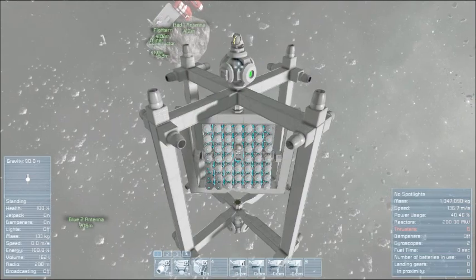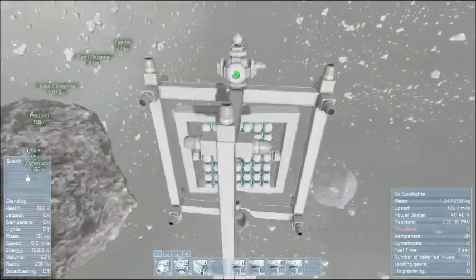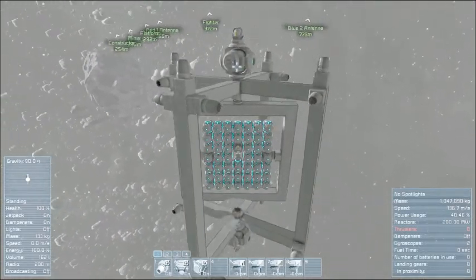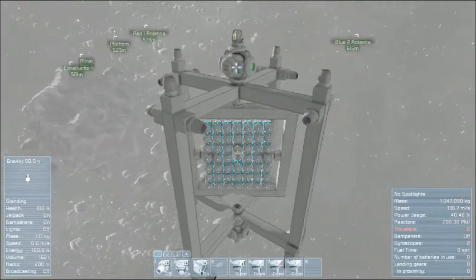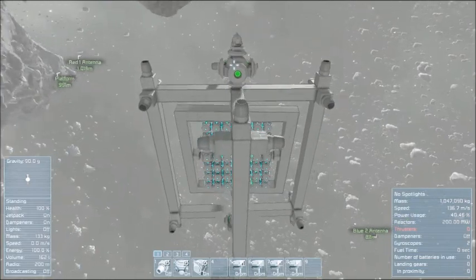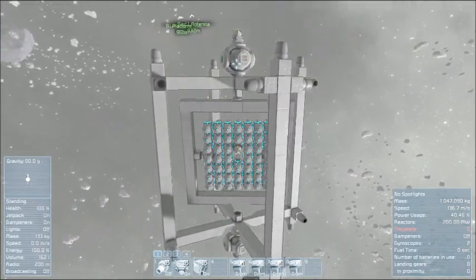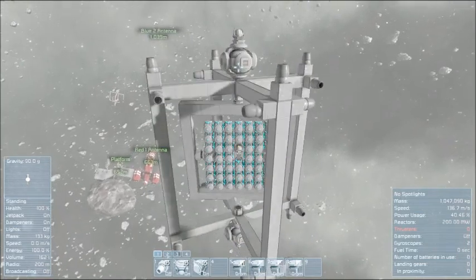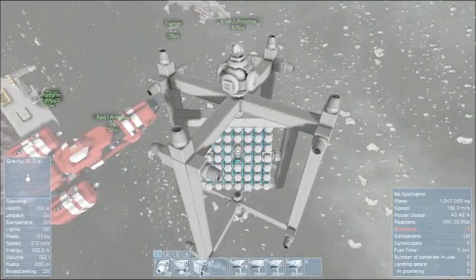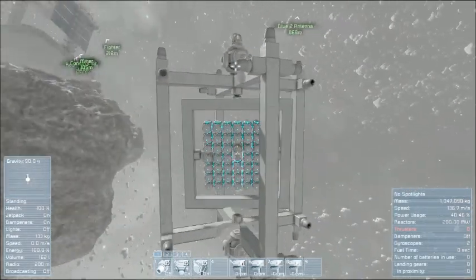Steering around these asteroids a little bit. This is working pretty good. You can see I'm going 136 and I'm actually really maneuverable — a lot more maneuverable than I thought I was going to be. The ship is still facing pretty much the same direction for the most part, though I can see when I turn up the whole thing will actually turn up with it. That's probably got something to do with the mass of the other blocks.